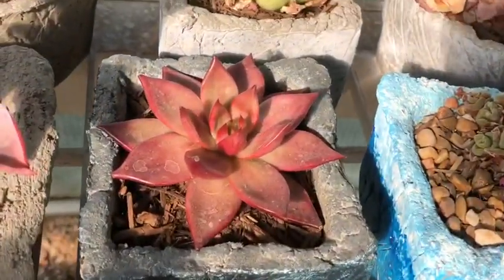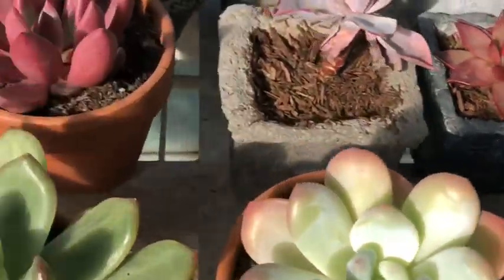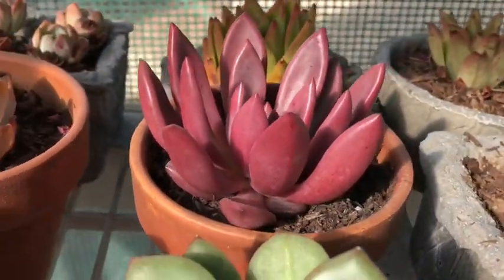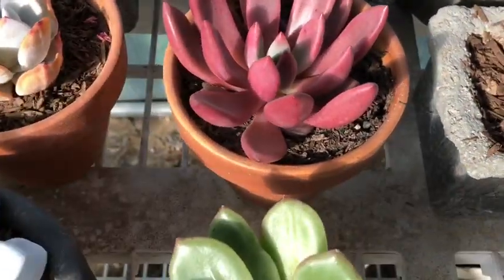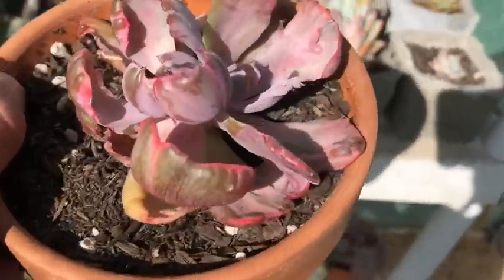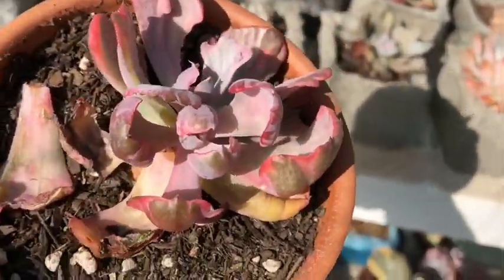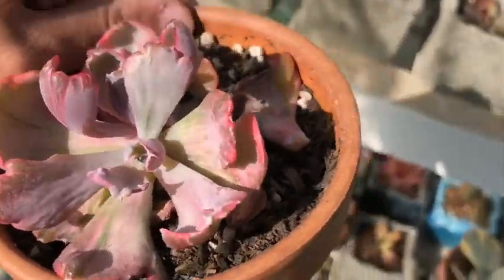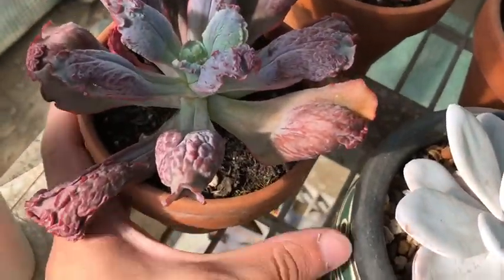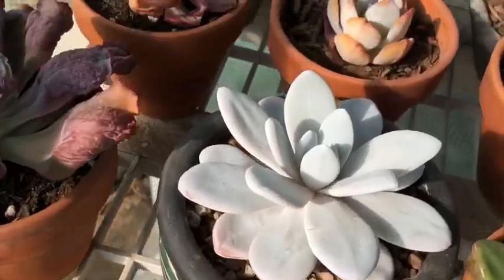Next, I got two of these guys — this is an Echeveria Acivoidus Looming. And this guy right here is an Echeveria Ruby Donna — beautiful red, so bright. I got one of these guys — this is an Echeveria Rainbow Beyoncé Variegata. I just had to get it because not only is it just extremely beautiful, but the name — Beyoncé, like what? That's just perfect.